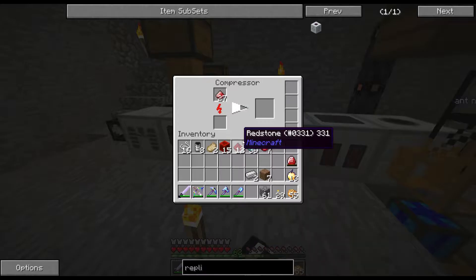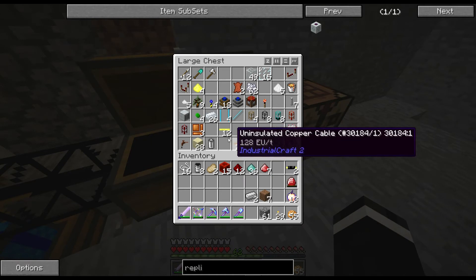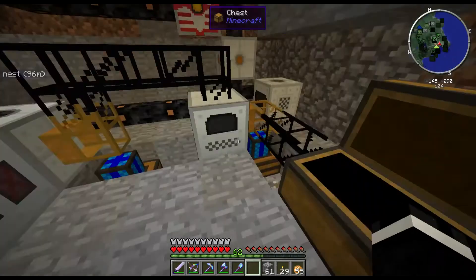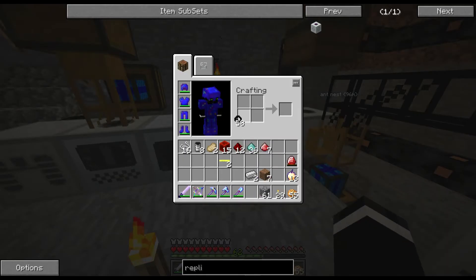Golden slated cable. Do we have any golden slated cable? We have two of them. So if I do 1, 2... Our extractor should have — yep, there we go. I knew I remembered some of that.